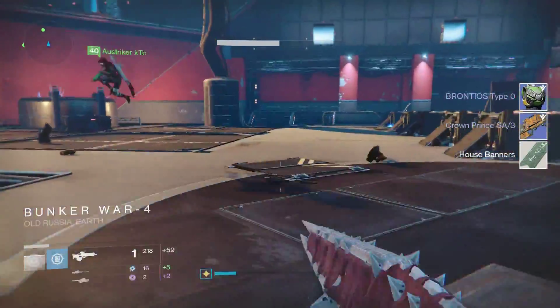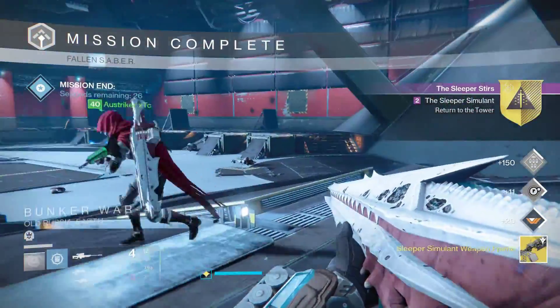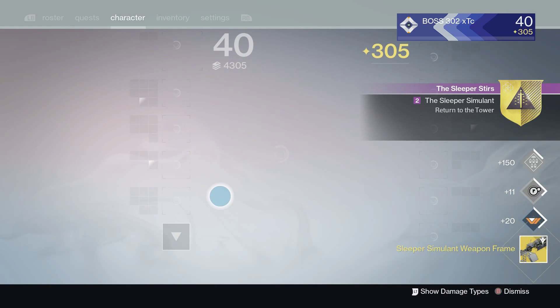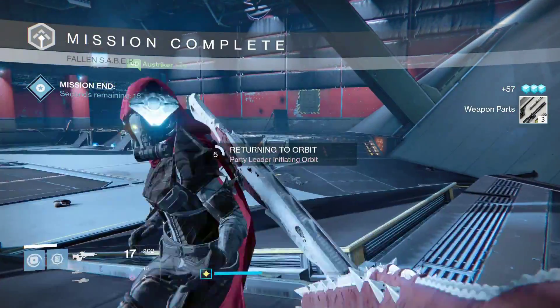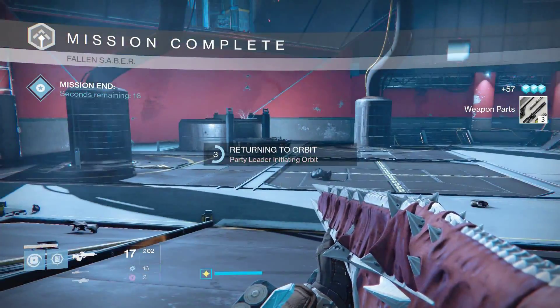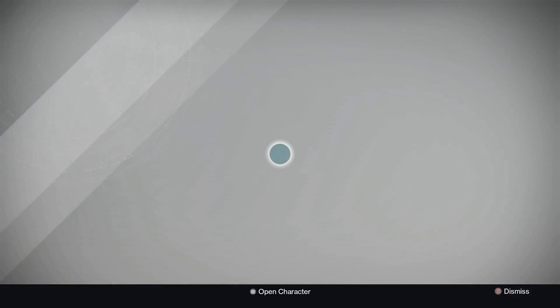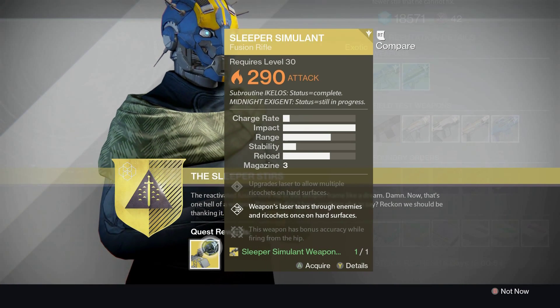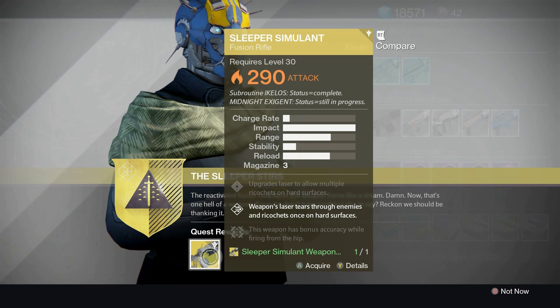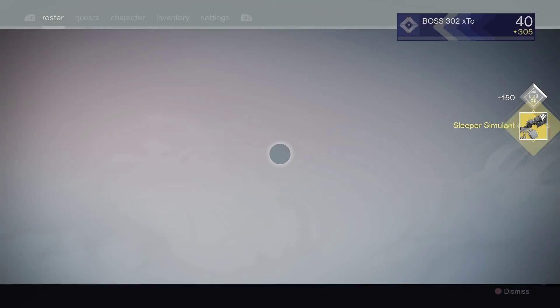I got no good loot from it at all, and then next thing you know — boom — Sleeper Simulant weapon frame! I was checking if it's in my inventory. After you complete the strike you go back to Banshee, and he gives you the Sleeper Simulant at 290. Just take it!